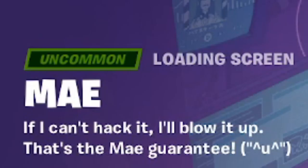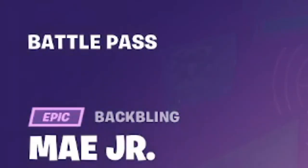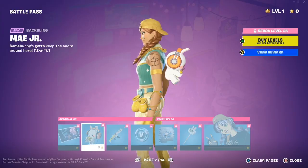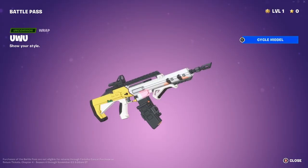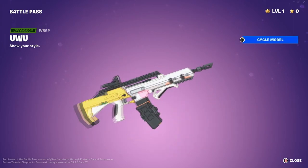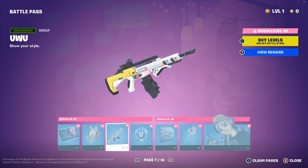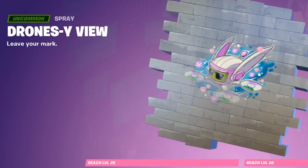Next is the May loading screen: 'If I can't hack it, I'll blow it up — that's the May guarantee,' art by Debbie Yayo. Moving along we have the May Jr. back bling — 'You see what I'm gonna blow up? Somebody's got to keep the score around here.' And the wrapping — hilariously called 'And My Misery.' That's literally a real thing.